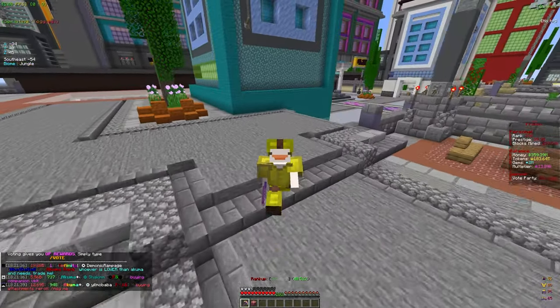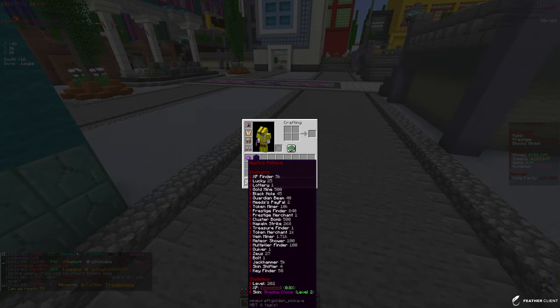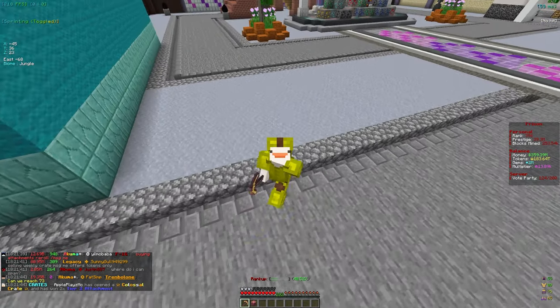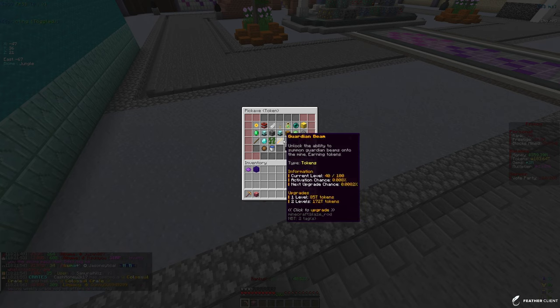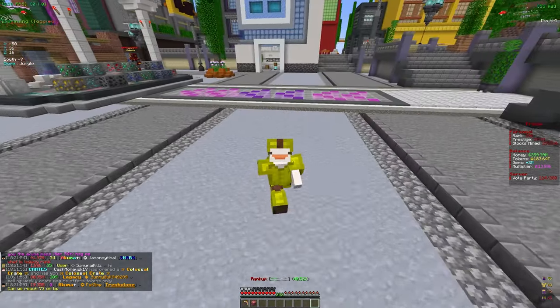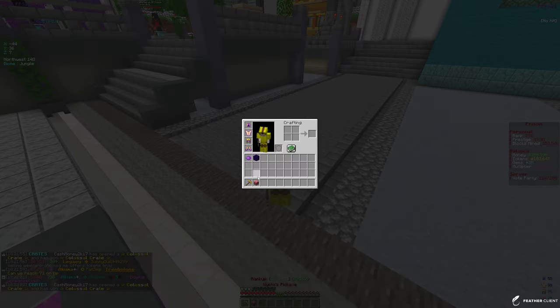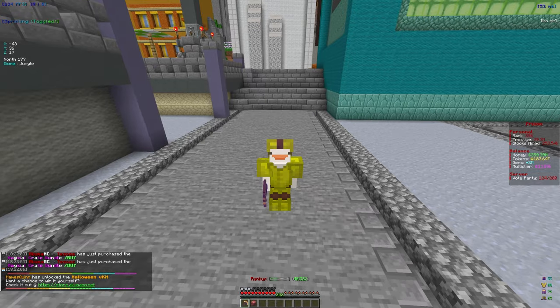We are almost at rank 400, which is pretty insane. We got to pickaxe level 202, so we unlocked the Quiver enchant which spawns arrows on our mine that explode after three seconds. It's pretty expensive so we only have the first level. We're also working towards the Profit enchant which costs 250 pickaxe levels — we're pretty far away but we'll grind that with some boosters.